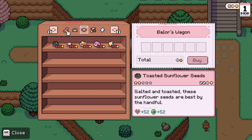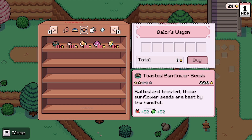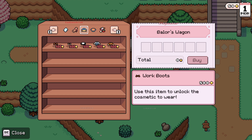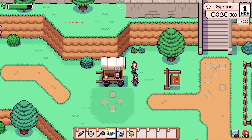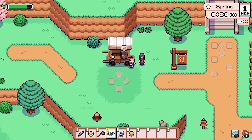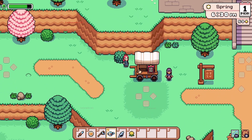This is amazing. As he mentioned, we can sell our crops in the shipping bin near our house, and he will collect them every night. That's really good. This is Balor the wandering merchant — this is his shop, Balor's Wagon.